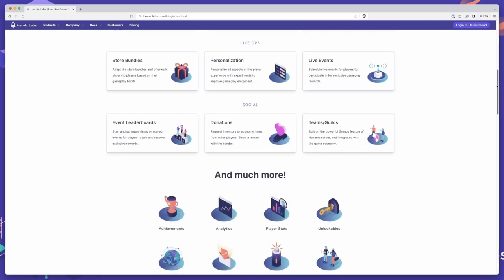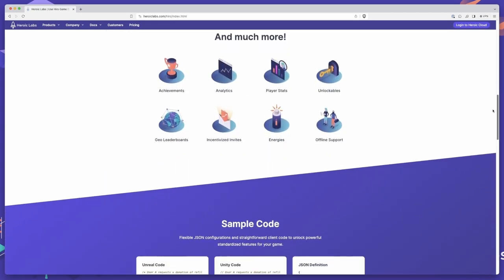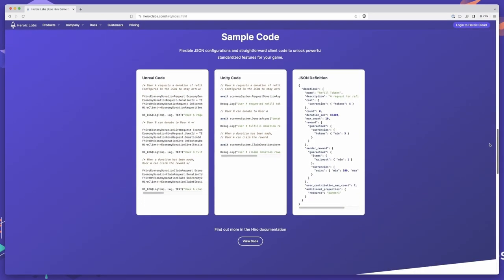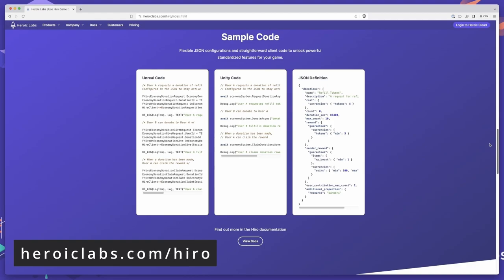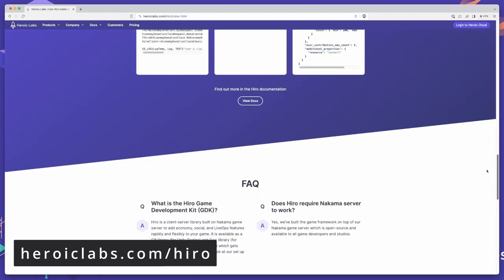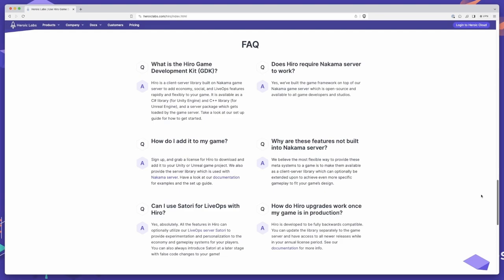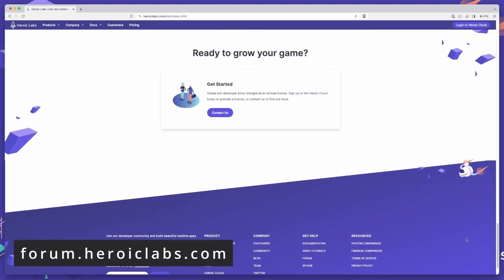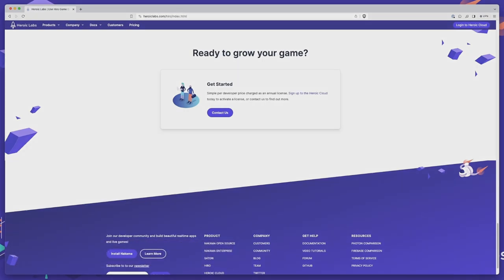We empower developers to add engaging gameplay features at breakneck speed, cutting development times by as much as 12 months. If you'd like to learn more about how Hero can help power your next game, head on over to heroiclabs.com/hero, where you'll find all the information you need to get started. If you have any questions, please reach out to us on our community forums at forum.heroiclabs.com. Thanks for watching and we'll see you in the next video.